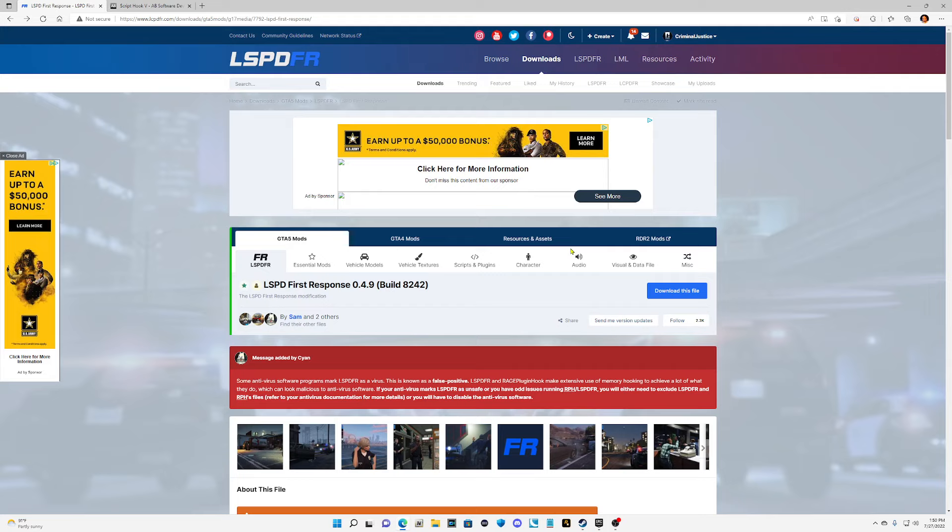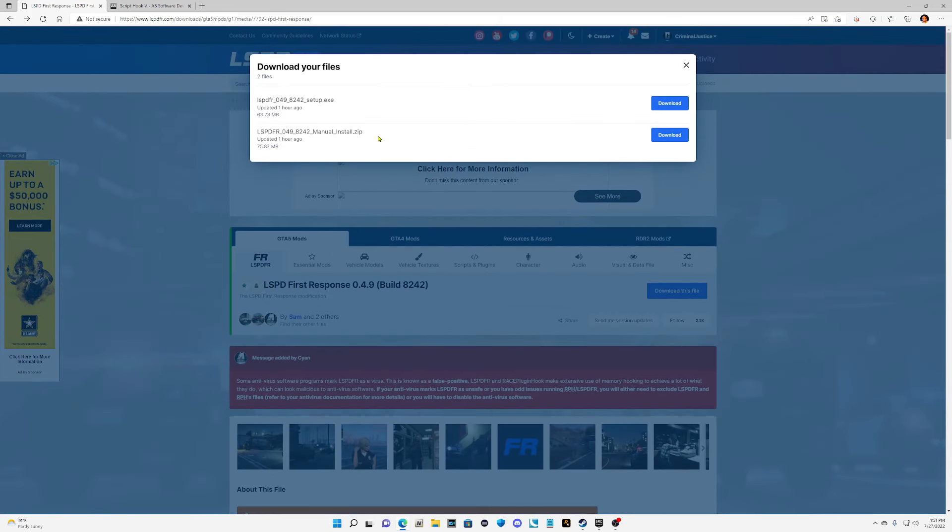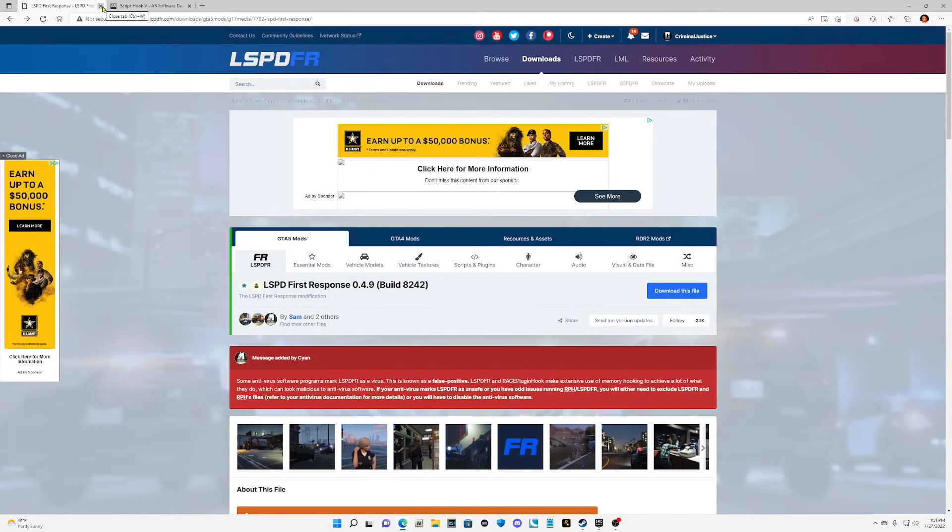I'm not surprised that LSPFR updated so quickly because they're usually fast about updating things, but for Script Hook V to update the very next day is just mind-blowing. I'm super excited that everything is updated. Click download, scroll down, click agree and download — you want the manual install, always the manual install. Go ahead and click download and save it somewhere you know how to find it.